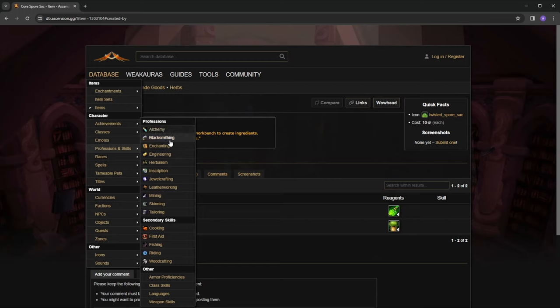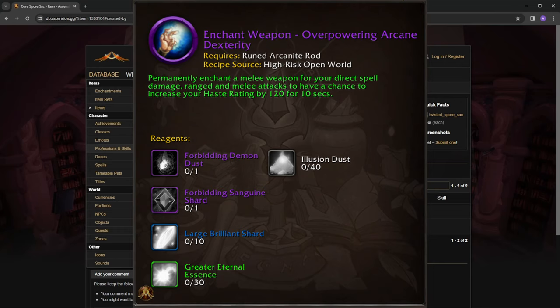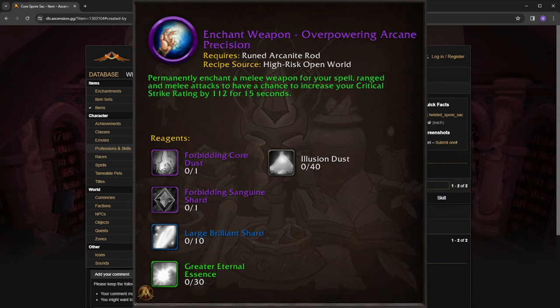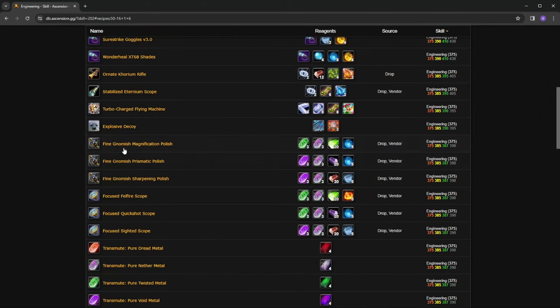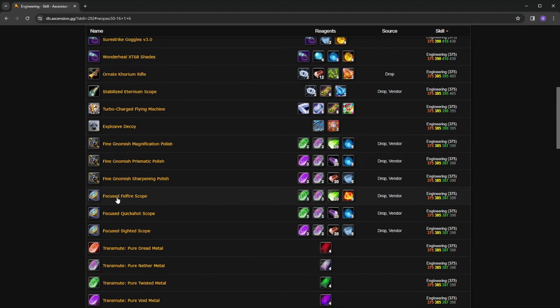Alchemy has flasks. Blacksmithing has belt buckles — you can put these on the belt slot of your armor pieces for extra stats. Enchanting's main high risk item is weapon enchants, which are very powerful and some of the most expensive consumables you'll buy — they're enchantments but consumed upon use, and super impactful. Engineering has polishes for the relic slot, and there are also scopes for your ranged weapon, so anything that goes in the ranged or relic slot has an enchantment for that. For jewelcrafting, there are things affecting the neck slot — twisted pendants or void pendants that add stats to your necklace.